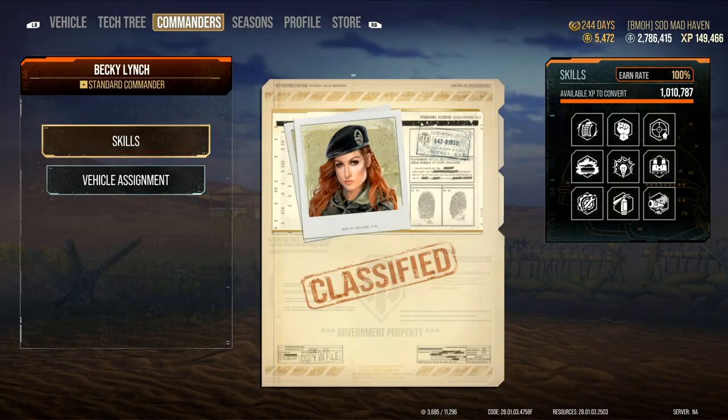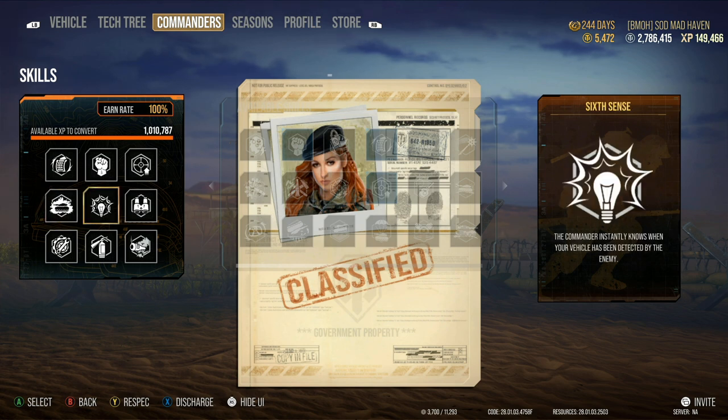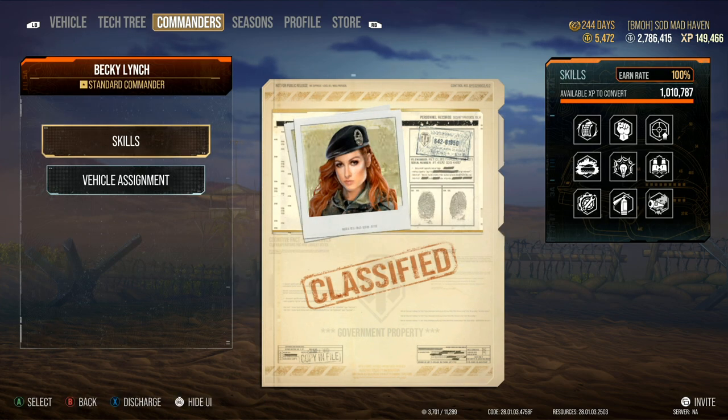Let's jump over to the commander skills. If you guys do plan on doing this — hopefully it's only available for a few days because this is broken right now — rapid loading, born leader, steady aim, green thumb, sixth sense, situational awareness, muffled shot, firefighting, and track mechanic. I do recommend firefighting on the Becky Lynch and the Senlac just because these things are very prone to fire.